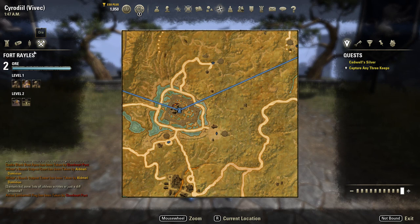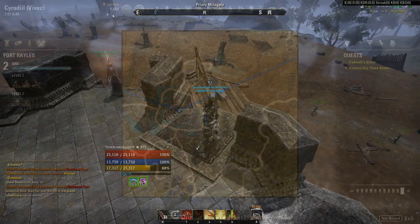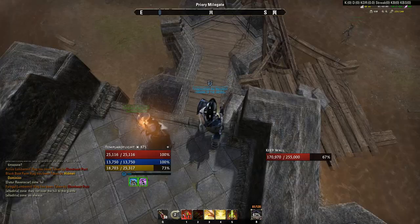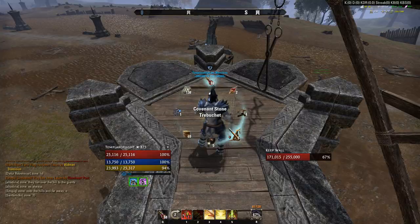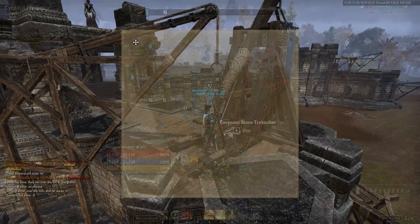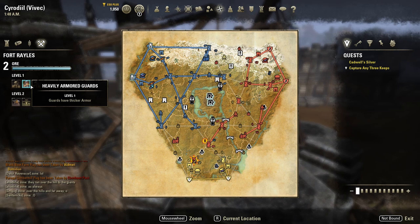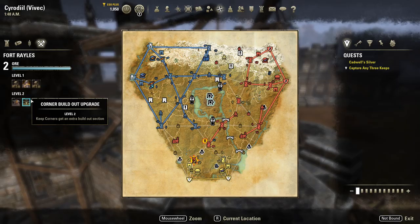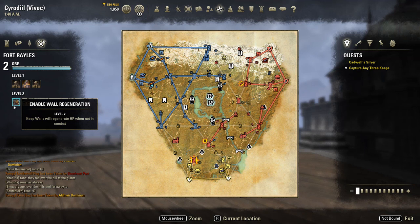Then there are ore upgrades. The ore upgrades add extra additions to the keep's defense, like siege platforms. Here you can see some of these platforms — these are additions that spawn once your keep has been upgraded. This is a nice extra spot you can siege from, and if the enemy manages to deconstruct this platform there will be no opening in the tower — it will just be destroyed. The ore upgrades also give your guards thicker armor so they are more resistant, the keep walls get more HP, and you get an extra buildout section. The walls, just like the doors, regenerate HP when not in combat.